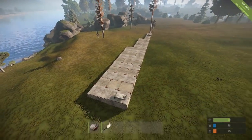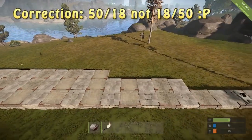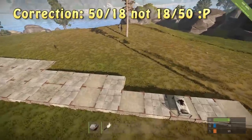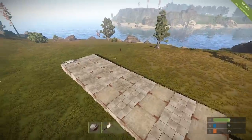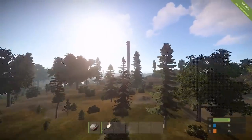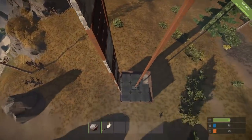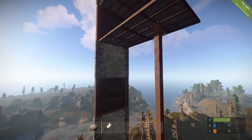I did a little bit of math, and it turns out 18 divided by 50 is about 2.78. I also did it vertically, and I got the same result. So each wall is 2.78 meters tall, and each foundation is 2.78 meters long.